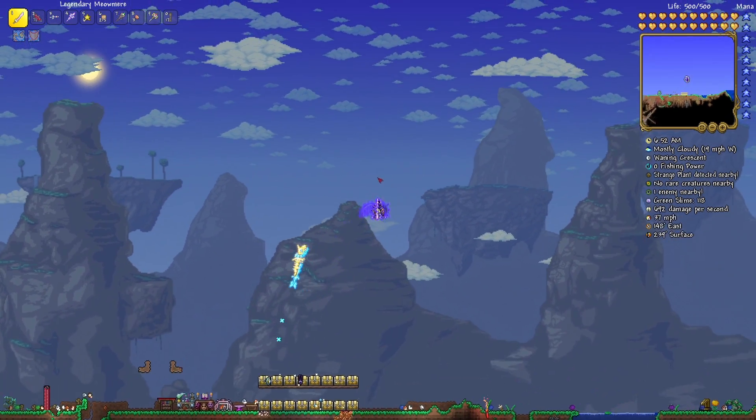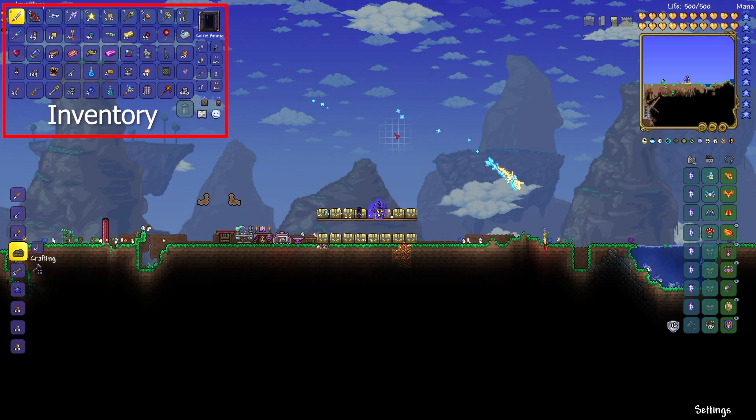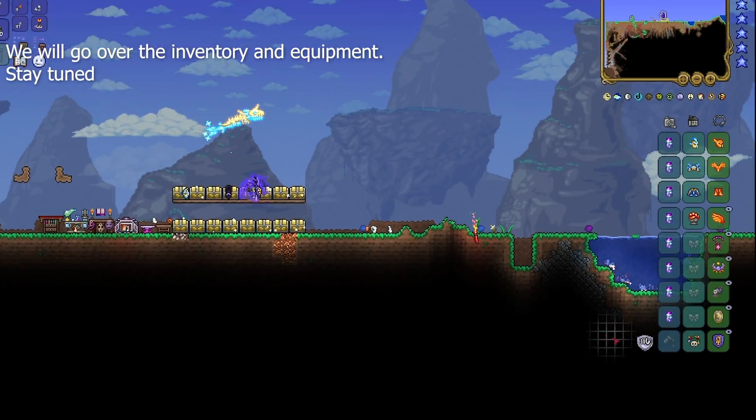Today I would like to share the settings and controls you may never have known about or are very important. There is your inventory, your equipment section, and now I would like to start with the settings tab.